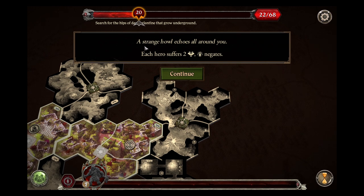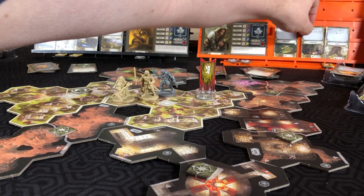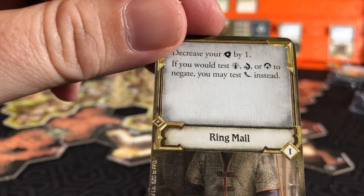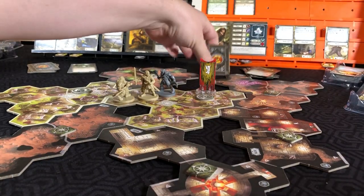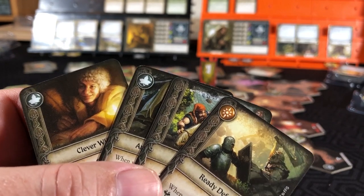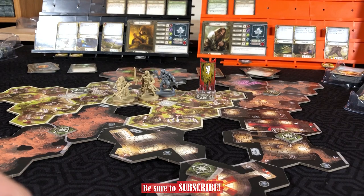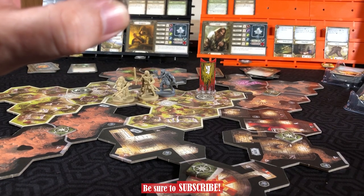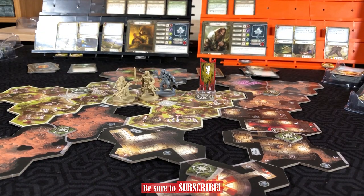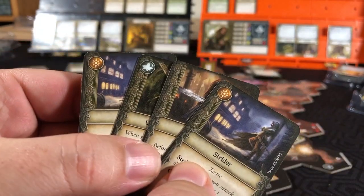Which triggers something bad. A strange howl echoes all around you - each hero suffers two fear and negates with wit. For Gimli, his ring mail will allow him to use his might instead. He has one success and will use an inspiration to get two, to negate both damage. And then Aragorn - he has a wisdom of four and will negate both damage from that.